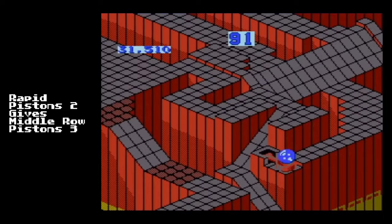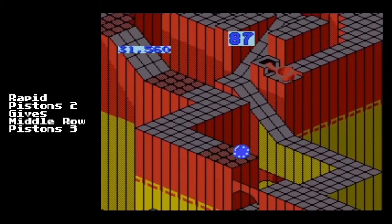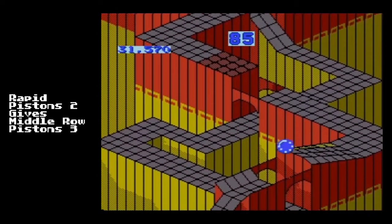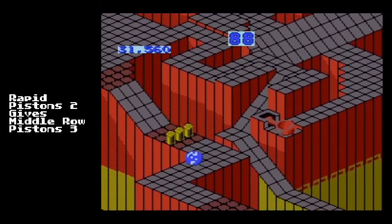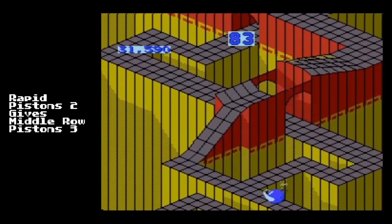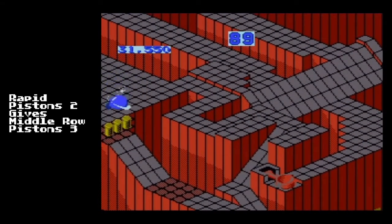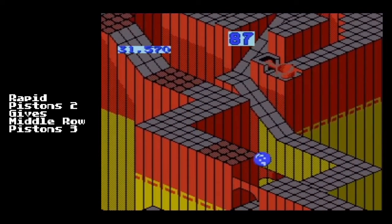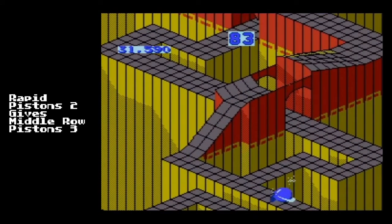The first scenario: we refer to this as rapid Pistons 2, which gives middle row Pistons 3. When you get to Pistons 2, it's a quick one-two of the back row in rapid succession. When you see that one-two just like that, you're going to get the middle row pattern for Pistons 3. It's usually considered the easier pattern to navigate. What you're looking for is that nice quick one-two, and then you should be able to get the good middle pattern.